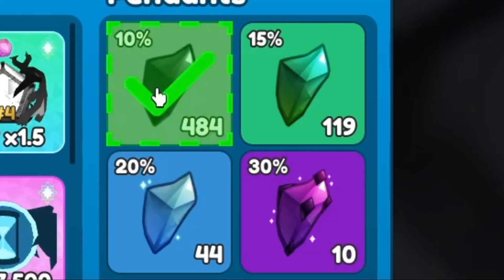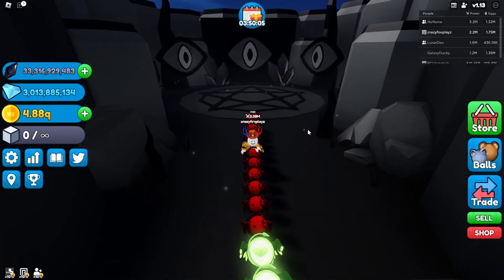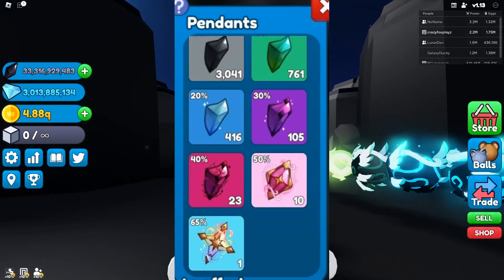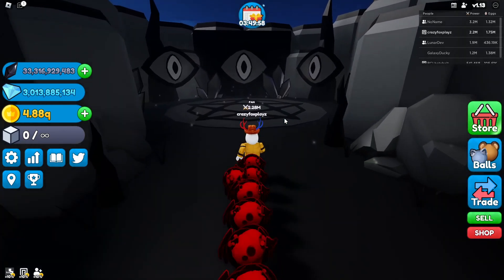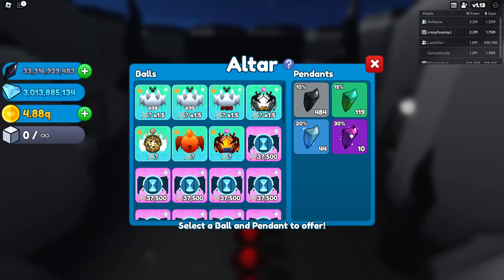Over here you can see there's common, uncommon, rare, epic — and then from my screenshots — there's also legendary, godly, and secret. The common has a 10% chance of working, uncommon is 15%, rare is 20%, epic is 30%, legendary is 40%, godly is 50%, and secret is 65%.